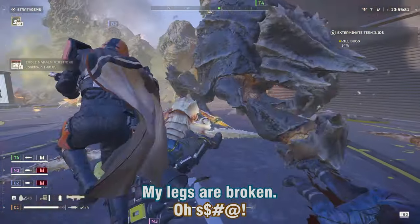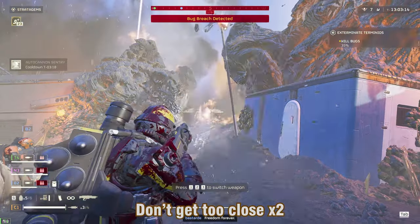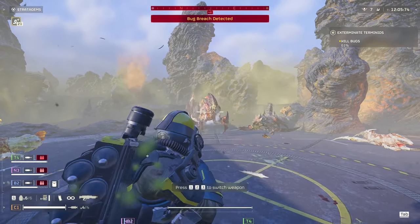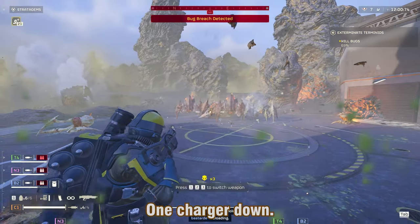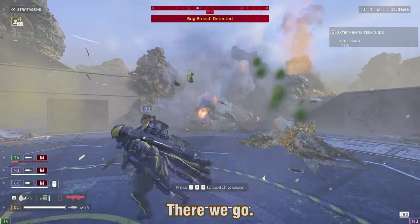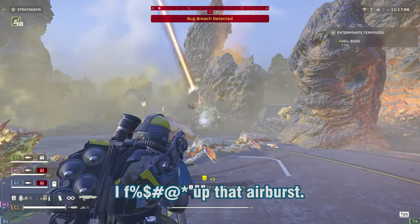My legs are broken. I saw hell. Don't get too close. What the f**k did we dive from? One charger down. I'm hitting a charger — never mind, he tossed me around. Come here. There we go. Can you cover me? What was that? I f**ked up that air burst. Run away from that. Where do I go? It's working.